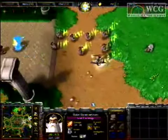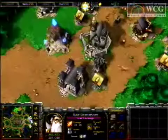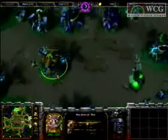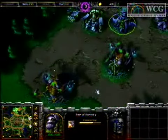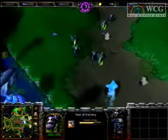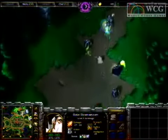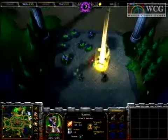Yo-Am has himself a Rifleman as well as a Blood Mage spawned up, and Yo-Am is looking to take this game forward. We have a Druid of the Claw Adept Training being researched. We also have a Dryad up here as well as that Warden. Looking at the Altar of Elders, a Tree of Eternity is being upgraded right now. On the very top right-hand side, the Archmage and the Blood Mage are leading the challenge to the very top expansion of AT Short Round.